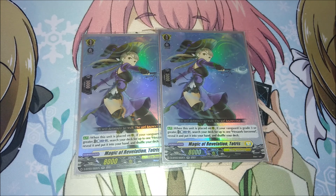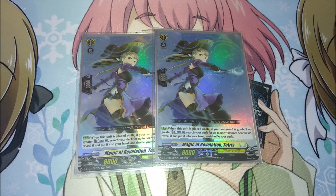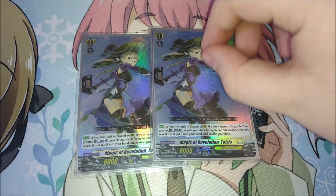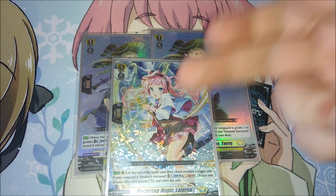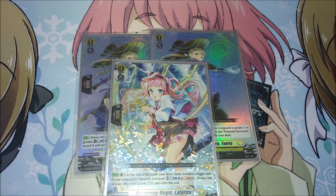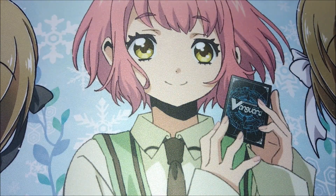We're playing two copies of Tortress, cut down from three to make room for the persona ride order. With three Hexrob Sorceress, one Griddle Order, and two Tortress we have six outlets to reach a persona ride, which is pretty consistent — especially with Octare drawing cards and digging through your deck. It's also nice to have boosters available since Hexrob's power boost can carry over to the booster of the vanguard, making that attack column harder to guard.